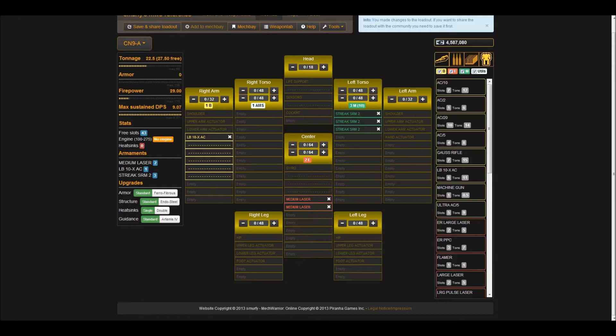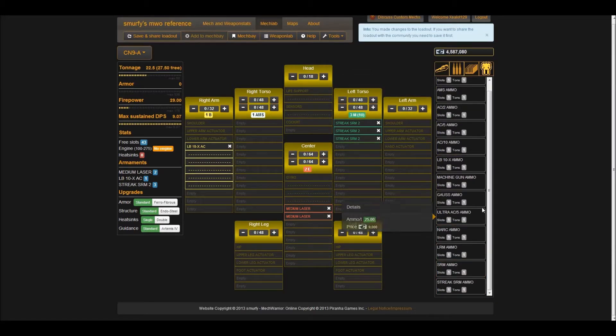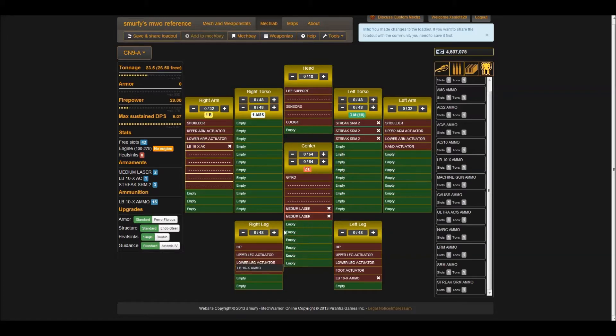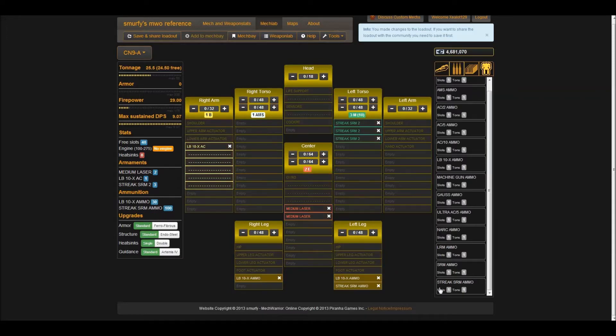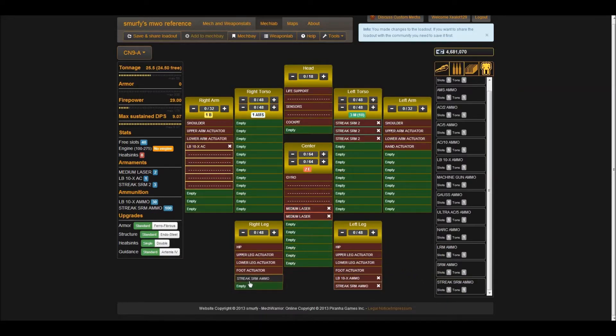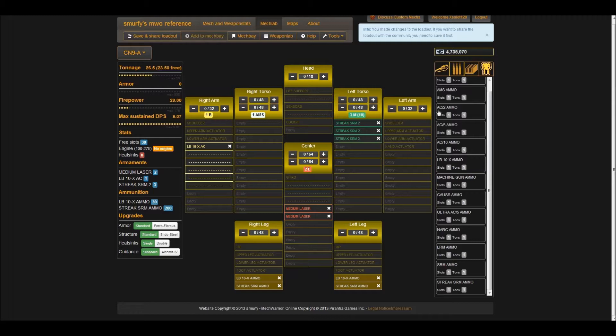Now we'll need ammo. For our LBX-10, two tons should be enough, especially considering how often that arm is going to get blown off. Let's put in two at first, and if we find out that we need more after playtesting, we'll just fix that. For the streaks, my rule of thumb is: take the number of launchers, divide by two and round down, then add one. So three divided by two rounded down is one, and then you add one — that's two tons. We'll put all the ammo into the legs, because they're going to be less likely to blow than most other parts of the mech.